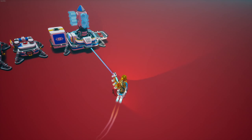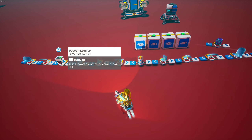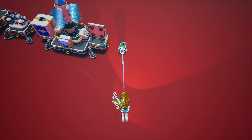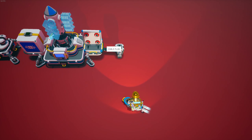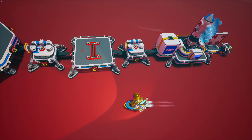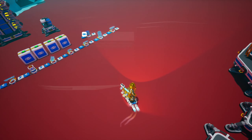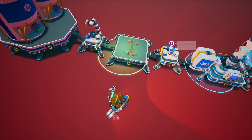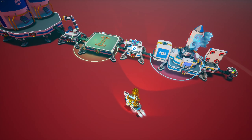Now you'll need a trade platform, and then you'll put a medium storage right here. You can grab a power switch and put that power switch just like that. You can go from the power switch to the platform and connect all these together. Turn this one on, and you're going to grab one piece of astronium for each arm as a filter, which means it'll only grab astronium.